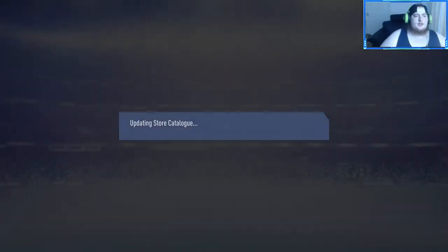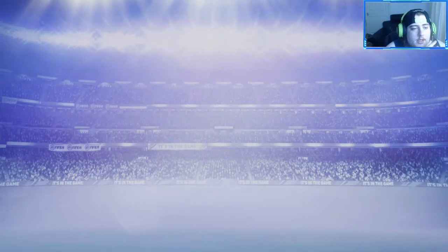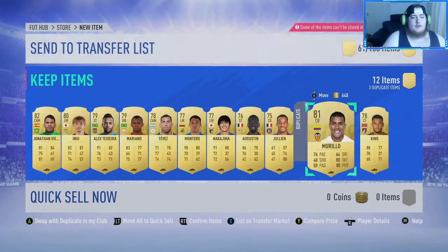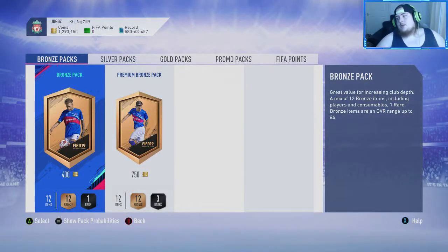Last pack of the episode — we just got a 50k pack to end it off. Is it going to be a walkout? We didn't get a single walkout out of these packs, and we didn't even get a board out of it. Save your money, don't spend on packs — do the upgrades. 82-rated Jonathan Vieira and Christensen — that's the highest-rated players there. If you've enjoyed this episode, smash a thumbs up, subscribe down below, and I'll catch you in the next one. We're out, peace.